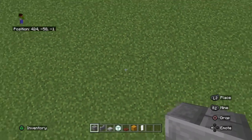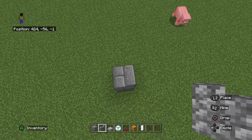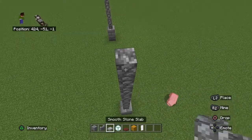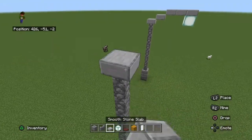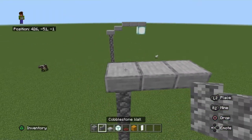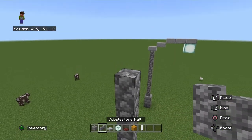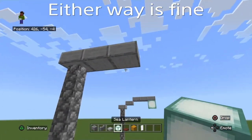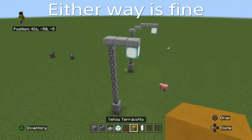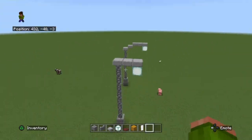So you put down two stone bricks, then seven cobblestone walls, then just three stone slabs. But sometimes I might add one more height — like one more cobblestone wall — and just do this. Then just add the same lantern. So that's another one I will use.